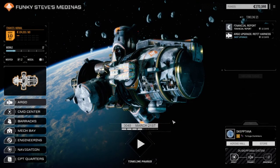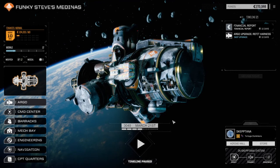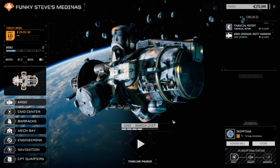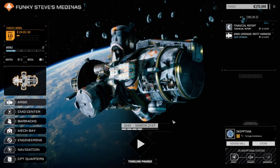Hey, welcome back to another episode of Funky Steve's Medinas. This is basically a RogueTech series where we just go down and trash stuff and grab stuff — that's pretty much it.